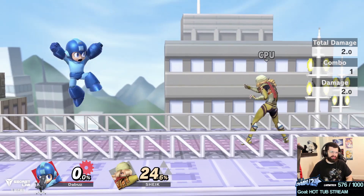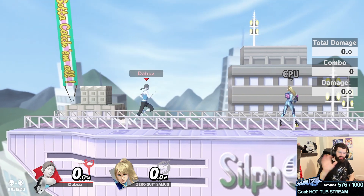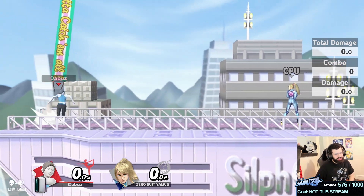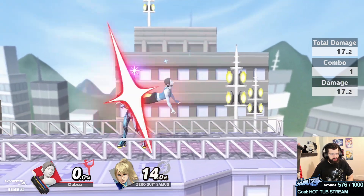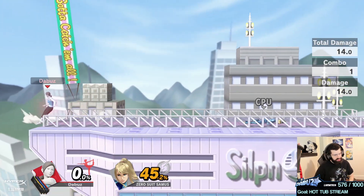Don't shy away from close-range play even though you have all these projectiles. Mega Man is not as much of a long-range zoner as people like to think, at least based on Elite Smash. Wii Fit Trainer players: don't be afraid to move around and zoom around because this character is low-key like a tall Fox with how fast she runs, especially with Deep Breathing active — then you're just hitting people for chunks of damage.